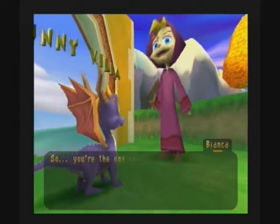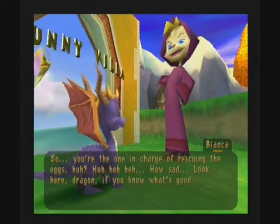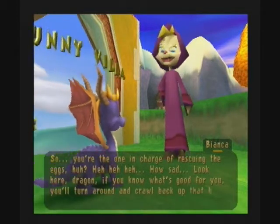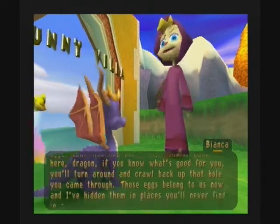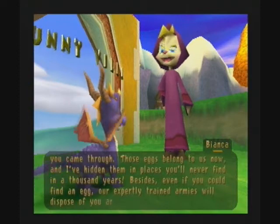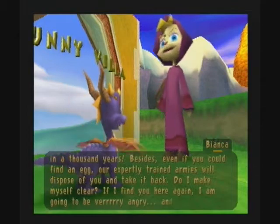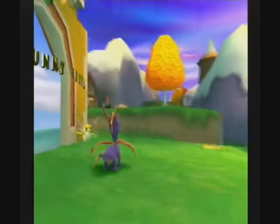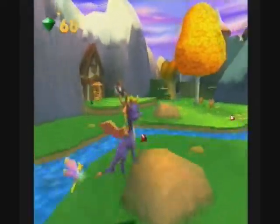Ooh, rainbow! [Bianca] So you're the one in charge of rescuing the eggs, huh? How sad. Look here dragon, if you know what's good for you, you'll turn around and crawl back up that hole. Those eggs belong to us now, and I've hidden them in places you'll never find in a thousand years. Our expertly trained armies will dispose of you. You won't like me when I'm angry. [Player] So you're going to hulk out. Go on then. We're going to ignore our first level, Sunny Pillows, for the time being and go around collecting all the gems.